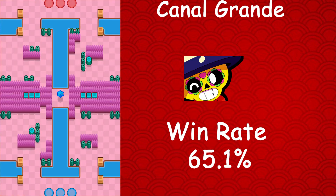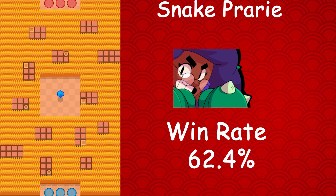Moving on to Poco, whose best map is Canal Grande — Poco has a 65.1% win rate, a 1.8% usage rate, and a 1.2% star player rate. Poco is super strong on this map with tanks. Moving on to the final rare brawler, Rosa — her best map is Snake Prairie, where she has a 62.4% win rate, a 6.2% usage rate, and a 6.3% star player rate. Rosa is the best overall brawler on Snake Prairie, so make sure to use her with Bow.